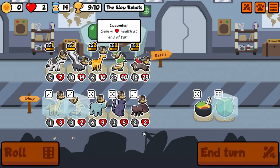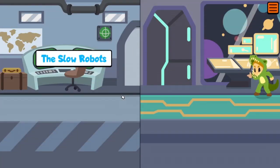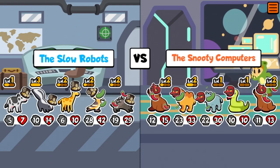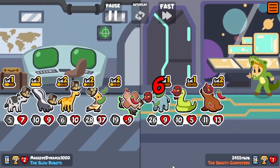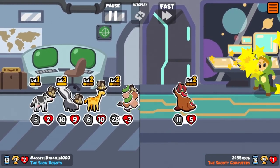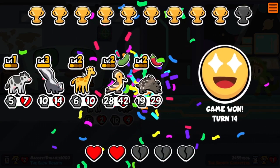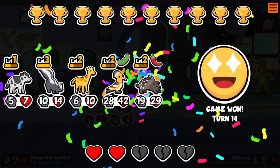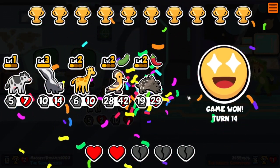I think we're in pretty good shape. If we win this one it's all over, but if we don't we're still in pretty good shape — going on one heart, then we win. I think we got this. Come on hoopoe — there it is, it's over! Ten wins! We got our ten with the level three skunk — skunk I think is a big key player in this weekly. Thank you guys for watching, we'll see you tomorrow, bye!